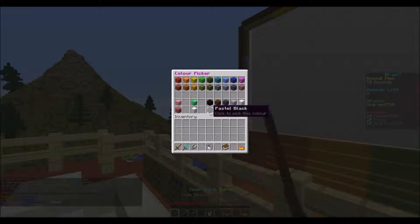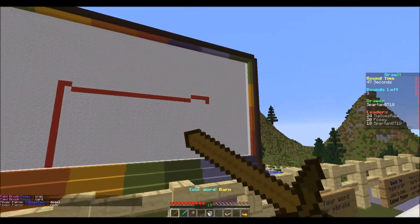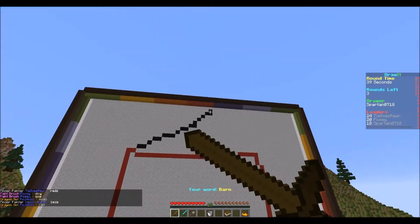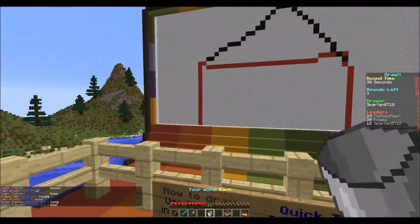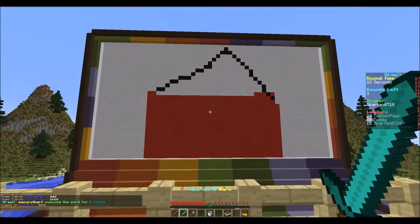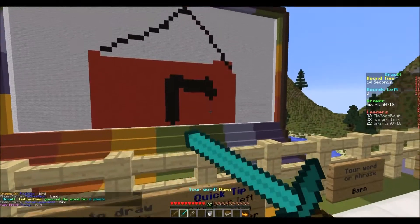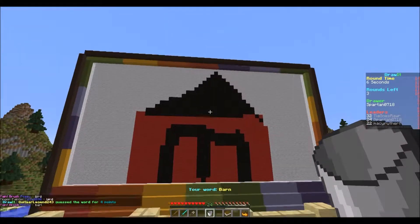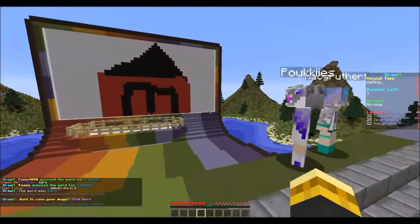How do I change my color? Here we go — crappy barn. There we go, and then — someone got it. Black, and then — ta-da! Yeah! That was actually pretty good, I'm proud of myself. Look, I'm in second place! We have three rounds left.